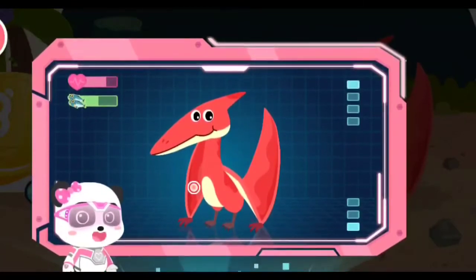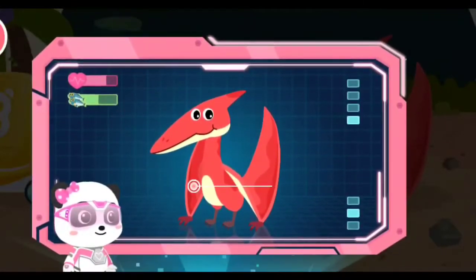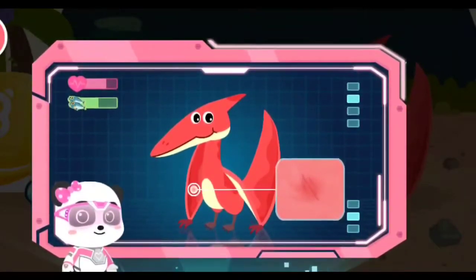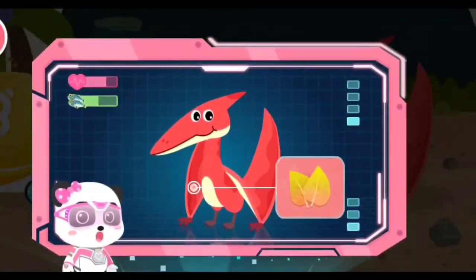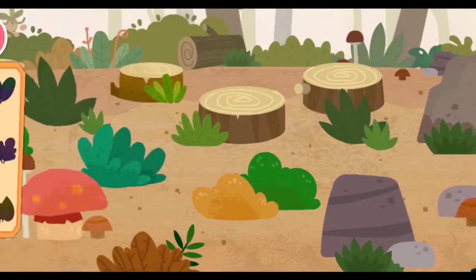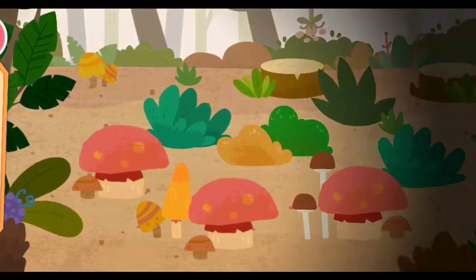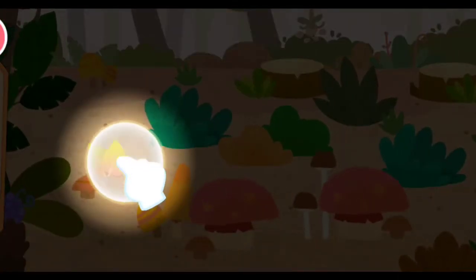The results show that Mr. Pteranodon is weak and undernourished. When scanning its wings, we have found many wounds that need immediate treatment. This is the magical herb, which can heal wounds. Let's go look for some. Let's find where the magic herbs are.